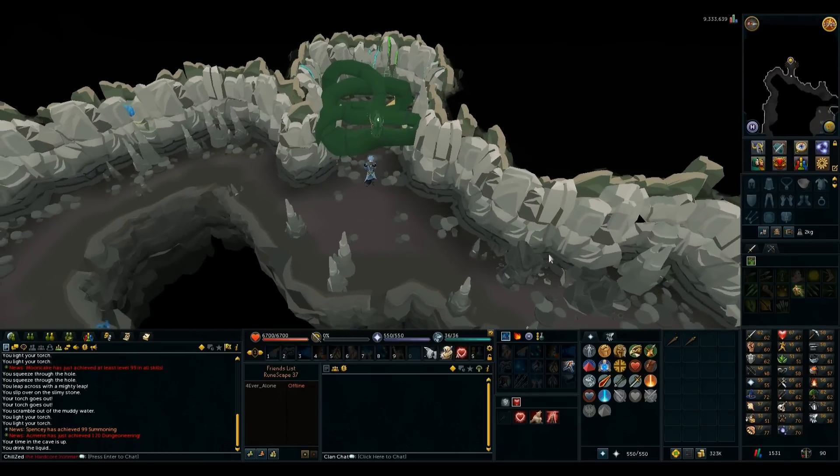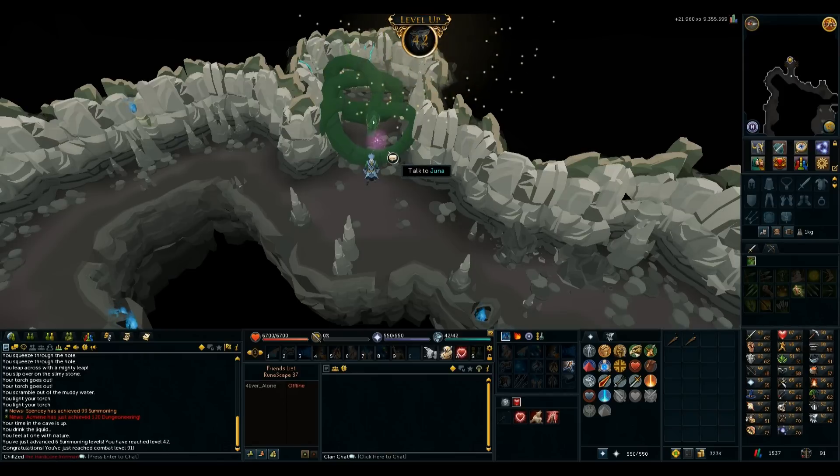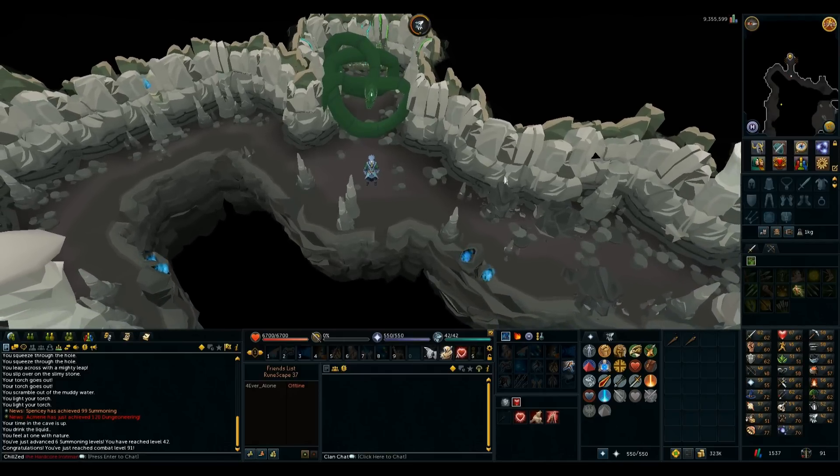Tears of Guthix — 21k summoning XP got me to 42 summoning — holy crap! Six summoning levels from Tears of Guthix. It's still my lowest skill but I can do this again next week. Tears of Guthix is still awesome.